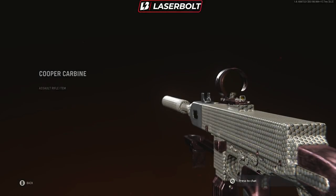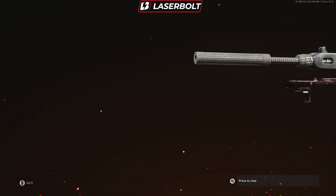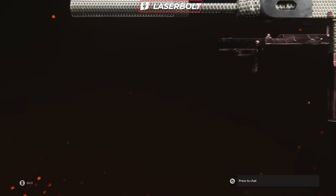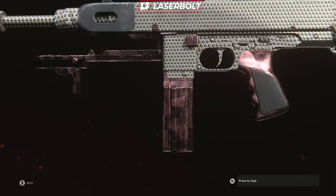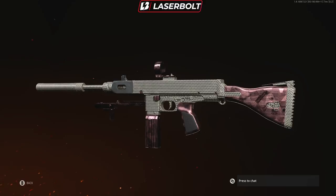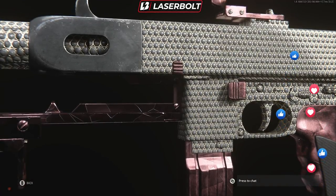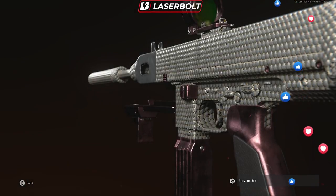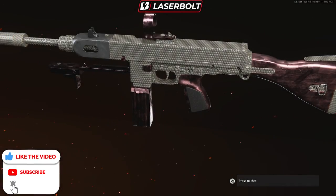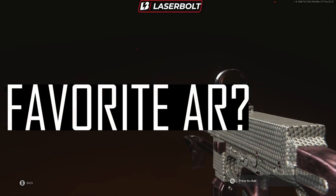Welcome back, guys — another Call of Duty video. We're in Vanguard taking a look at the exclusive brand new weapon, the Copper Carbine. This is a gunsmith weapon you'll be able to obtain from the battle pass, but we've been fortunate enough to get early access. We'll cover the pros, cons, and best setup. Before we dive in — what is your favorite assault rifle in Warzone? Let me know in the comments.